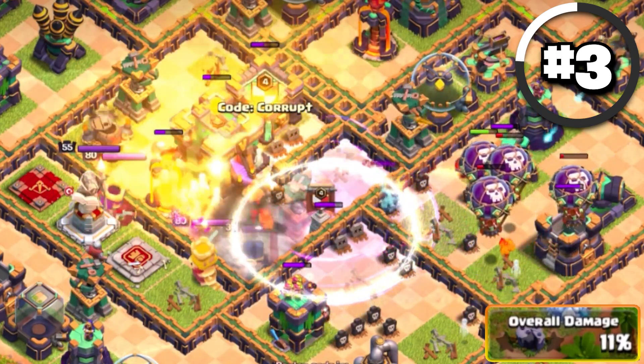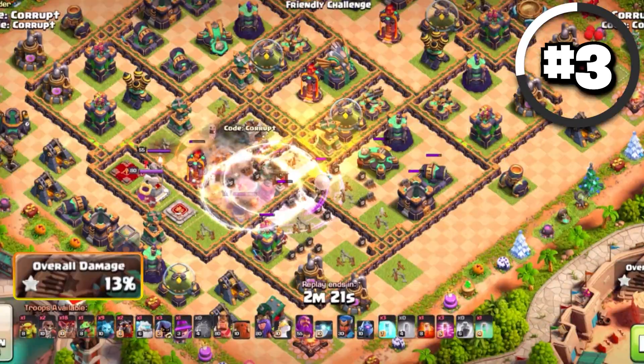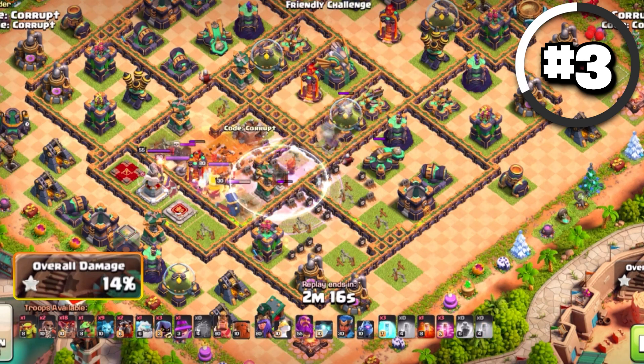You want to mainly go in to lure out the CC and clear some high-value defenses like Air Defenses, Infernos, and Scatter Shots, while also trying to remove the Town Hall if possible.